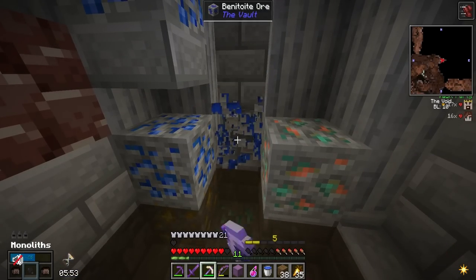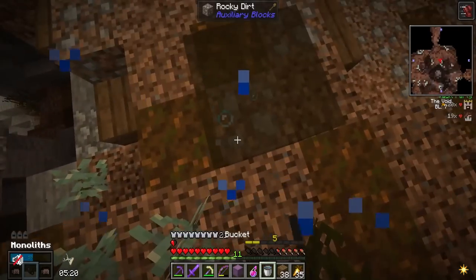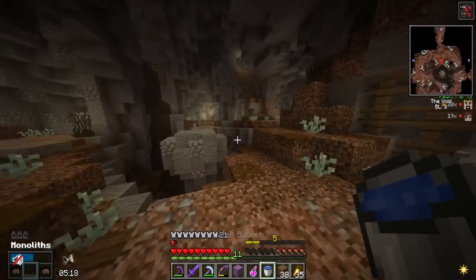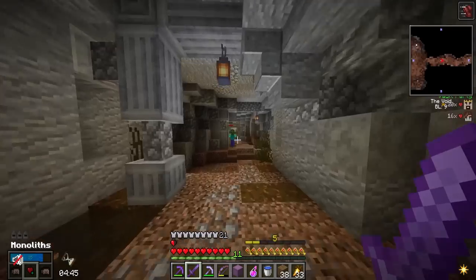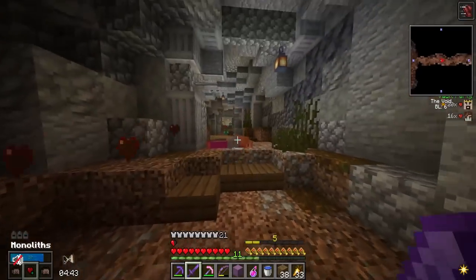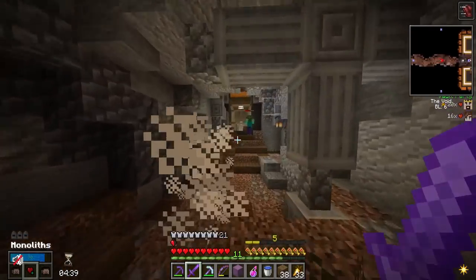There should be one beniotite ore — I just need four more. We got five minutes, I guess we should head back. Oh, there's still zombies — that's right, we're going to be heading back to the factory room. We have to run back through. We pretty much went a straight path the entire way, and then I did a full rotation around the vault — found no monoliths.